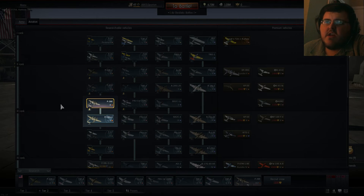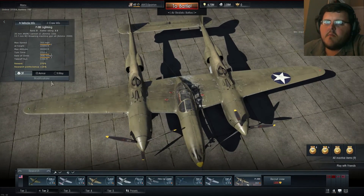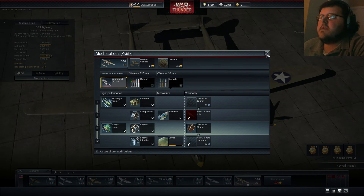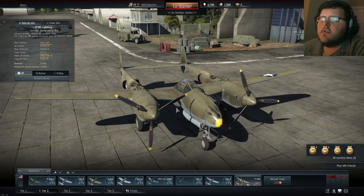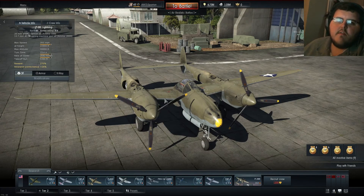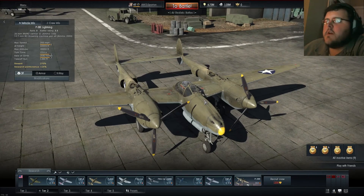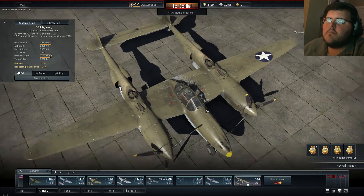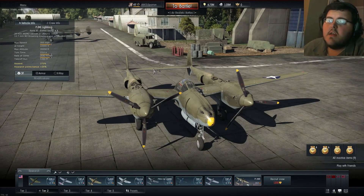I'm not a fan of this plane — I really am not. It really feels like it suffers whenever it doesn't have modifications, and even after you've unlocked those modifications it still feels really, really underpowered. I'm not sure if that has something to do with this plane's actual real-life performance, or if it's just another problem with the slew of other problems that Gaijin has introduced into this game — I'm not sure if it's an incomplete flight model. But like I say many times in many of my other videos, I am no expert on any of this. I can just call it as I see it, and the way I see it, this plane is weak.